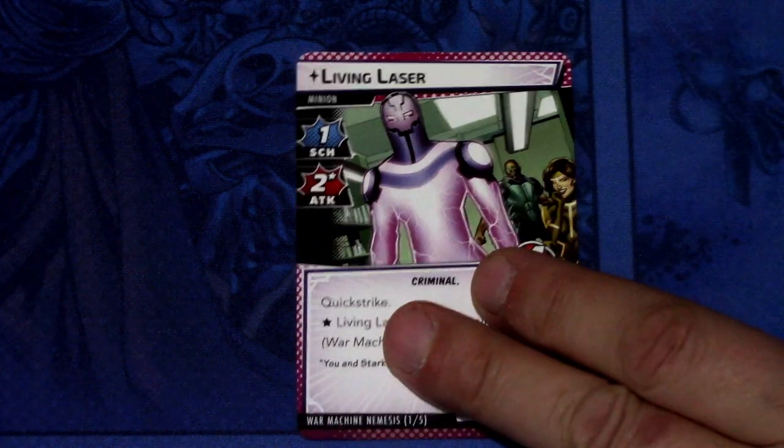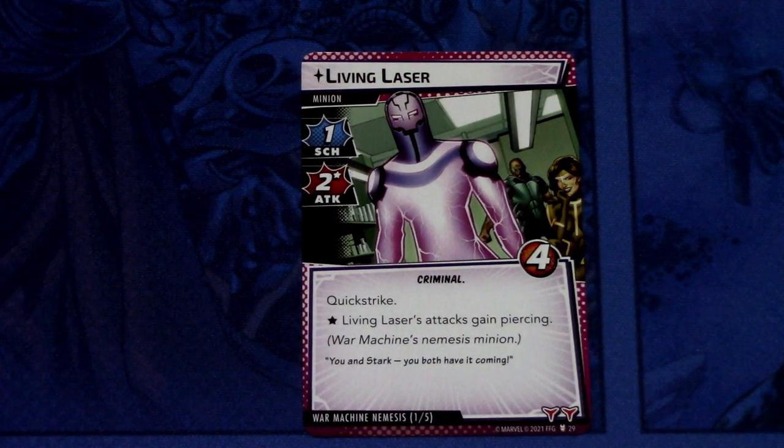Next we have the Nemesis minion: Living Laser. Living Laser is a minion — 1 scheme, 2 attack, Criminal, 4 health. Quick Strike. Star — Living Laser attacks again with Piercing. Formation Nemesis minion, 2 boost icons. A Quick Strike enemy with Piercing, so even if you get tough with War Machine, Living Laser will pierce through that. The Quick Strike always hurts, but it is what it is.